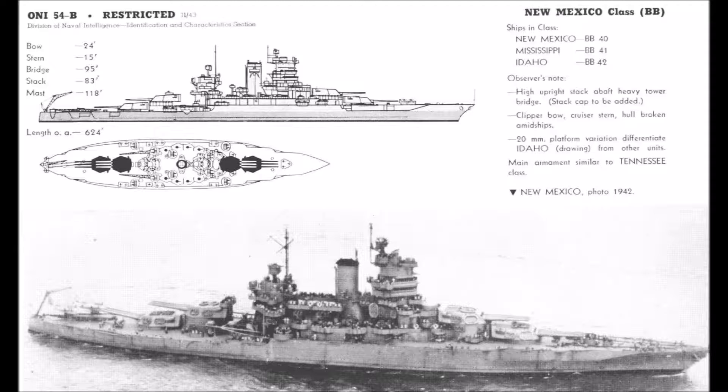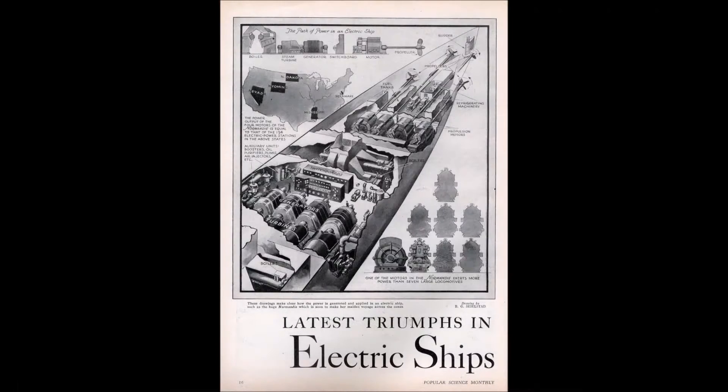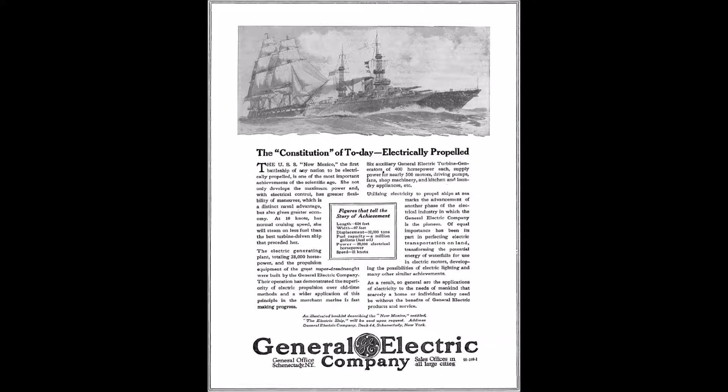The New Mexico did innovate some, introducing the clipper bow to US battleships to improve seakeeping, and the New Mexico herself was the first turbo-electric battleship in the world. The advantage of turbo-electric drive is much greater fuel efficiency — a 20% increase in the New Mexico's case — as well as allowing you to further subdivide your engine compartments to reduce susceptibility to flooding. The downside is the drive system weighs and takes up significantly more volume. While this was not much of a concern at 21 knots, it became an issue when the United States decided to increase battleship top speeds, leading to turbo-electric drive eventually being phased out.